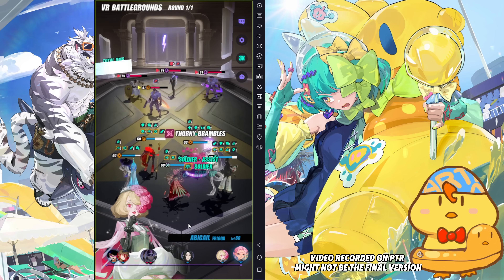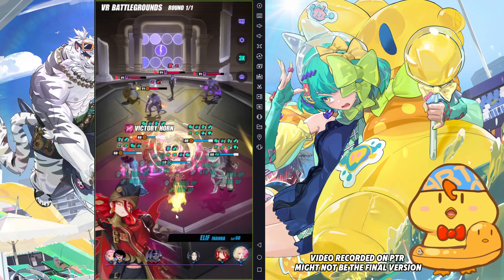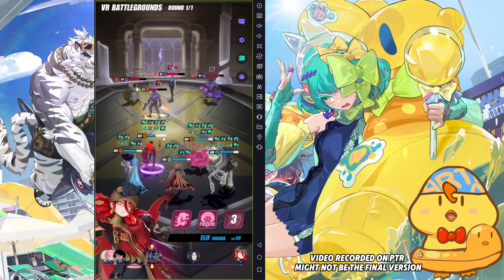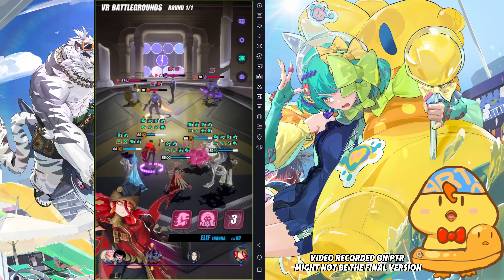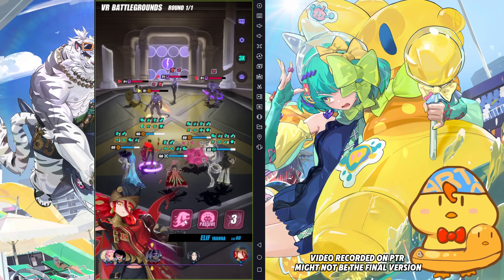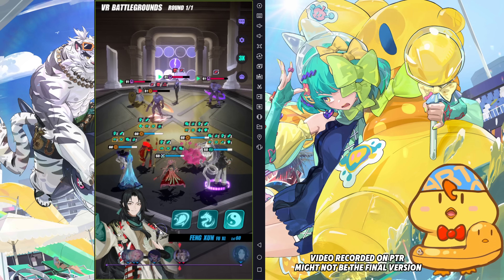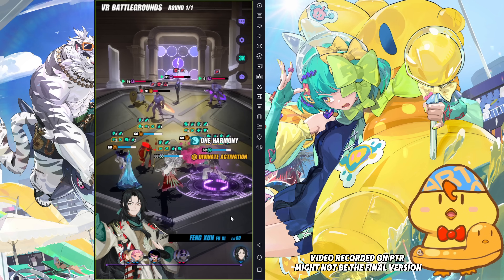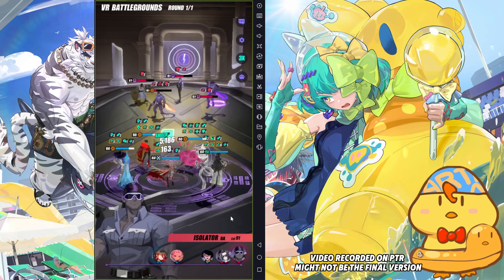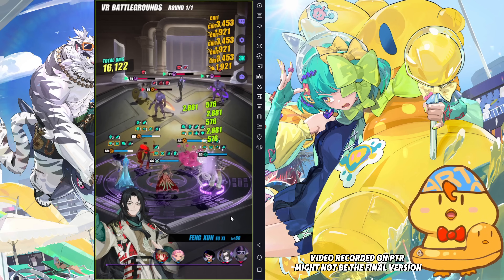S1, S3 — AoE damage, applies the debuff. Apply the buff again. As long as her shield doesn't break, she won't go into Contested Territory. But if her shield breaks, she will go into Contested Territory. So now she has 3 stacks, which increases damage taken. So this is basically her whole kit at R0 — nothing too much to show, nothing too eye-catching at R0.